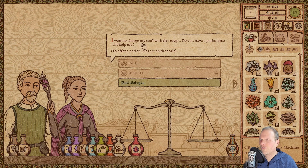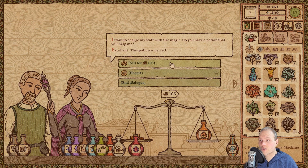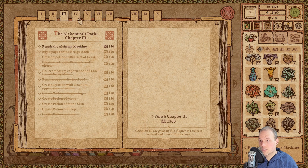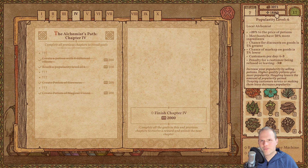A customer wants fire magic — do you have a potion to help? Considering how early on we are, she just wants the standard fire potion. Are we going to haggle? Yes, because last episode we discussed the popularity progression. We found out we're quite far ahead of the curve — Chapter 4 requires popularity level 6, which we already have. Chapter 5 will require level 7.